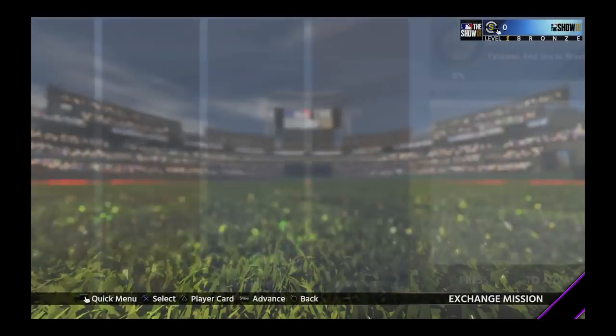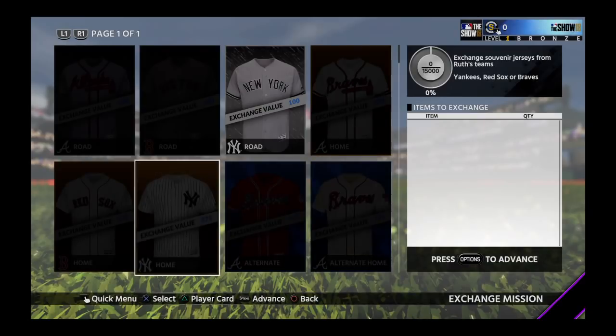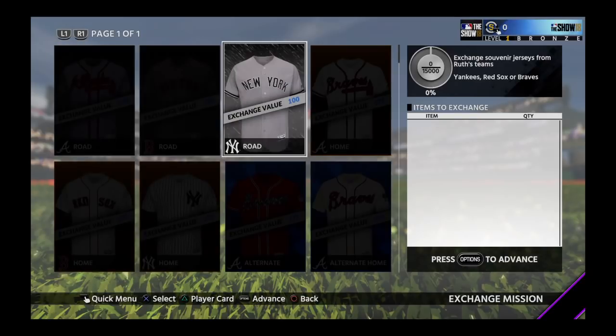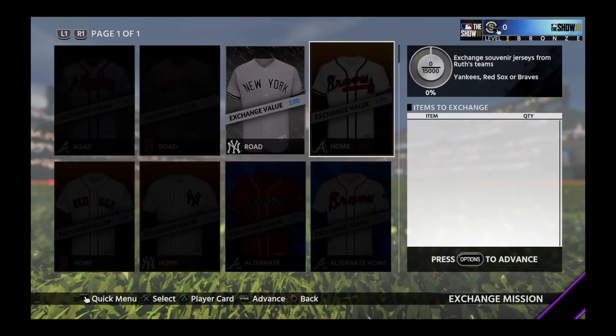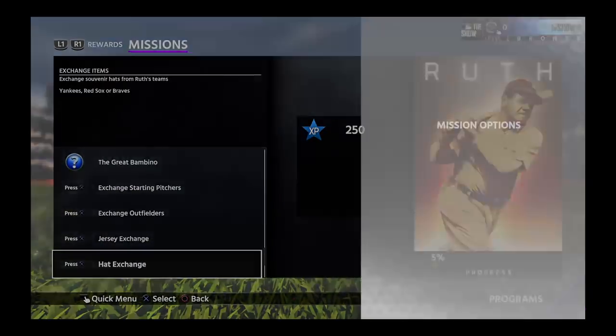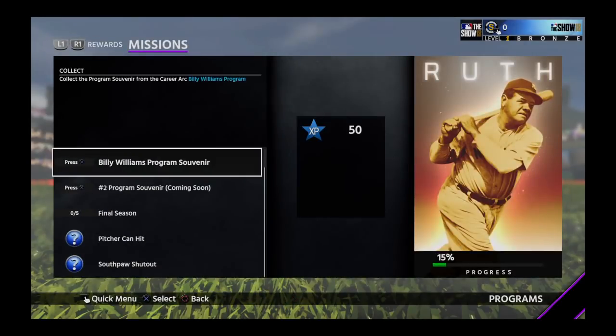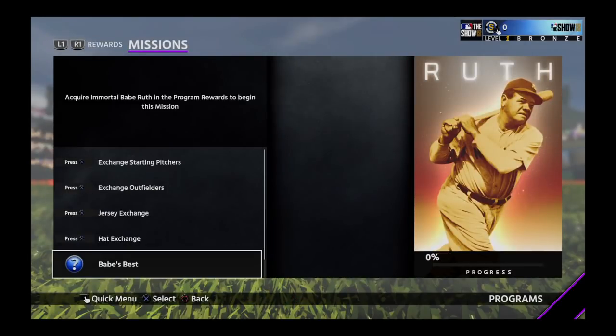There's also the jersey exchange — you'll need 15,000 exchange value for that. Some jerseys go for 775,000 or 275,000 in value, so people are going to be jacking up the prices of these jerseys. There's also the hat exchange, same thing, requiring 5,000 exchange value from hats. Bay's best set is where you put it all in to get his immortal card, which is a 99.